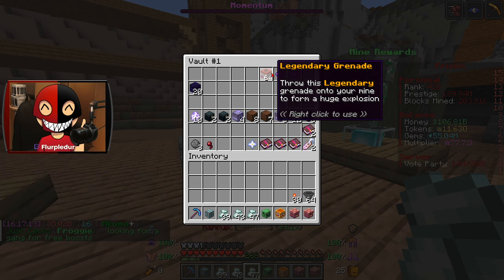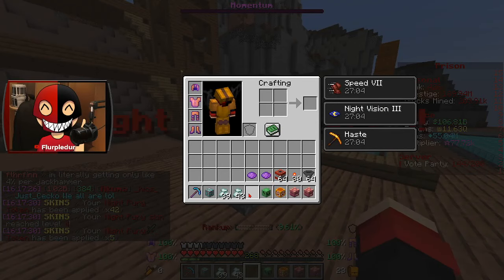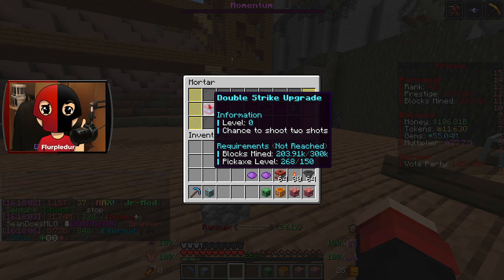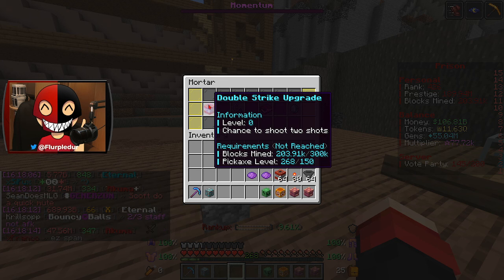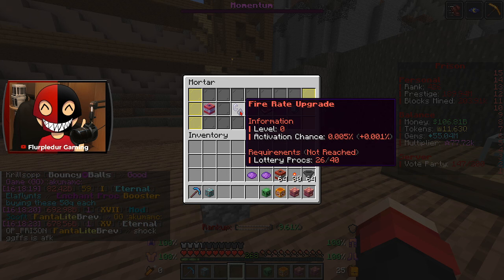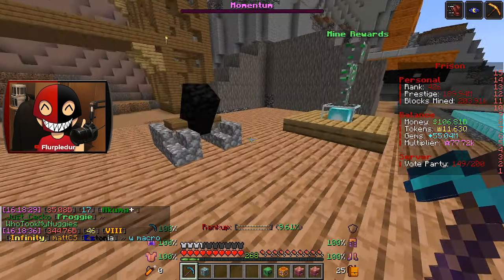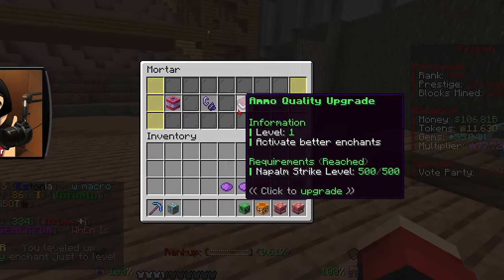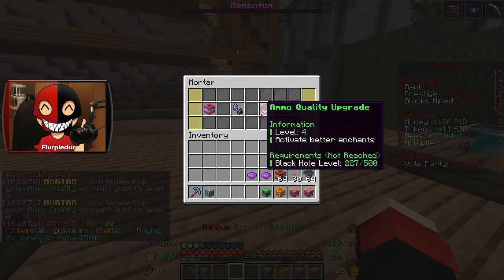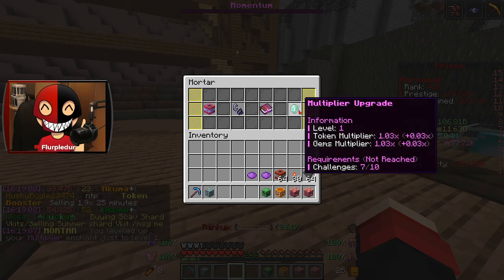Let's look at this mortar and see what it has to offer. There are a few things you can upgrade in here, such as double strike upgrade. The two requirements I can't reach right now are 300,000 blocks mined — I need 100,000 more — and pickaxe level 150, which I've already crushed. There's also lottery procs — I didn't even know that was a thing — I have to get lottery to proc 40 total times. Cluster bomb 500 reach, napalm 500, zeus 50, vein miner max, black hole — working on that. Token multiplier and gem multiplier increase require challenges, which is actually pretty cool.